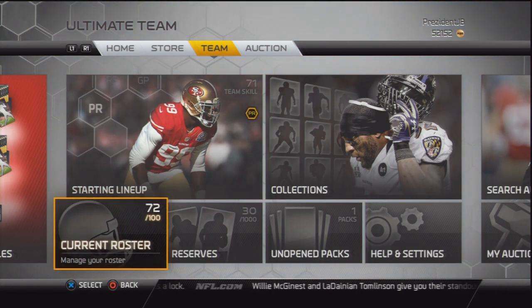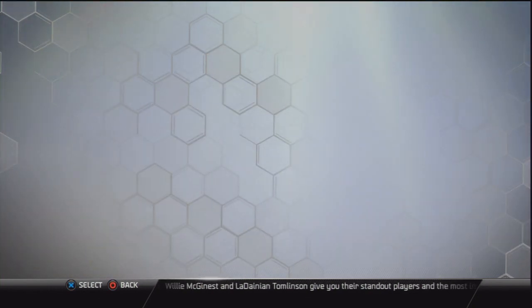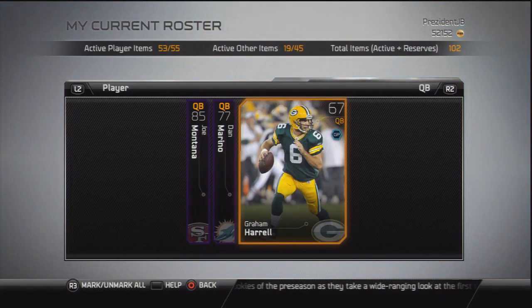What is good, YouTube. JB here, and this is going to be episode 5 of my How to Make Easy Coins series for Madden Ultimate Team 25. Pretty much a series where I show you guys how to make some coins so you don't have to spend money on packs or in this game mode.